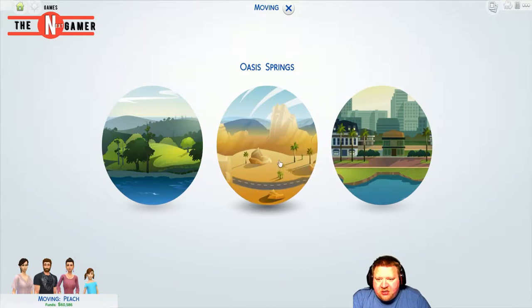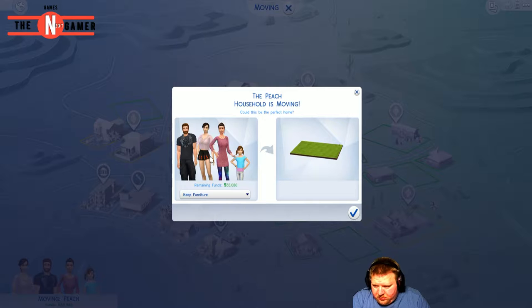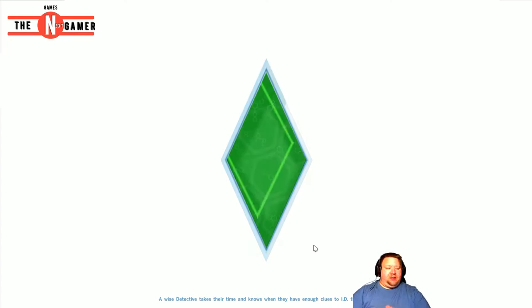I'm thinking we're gonna go to - where is it - Willow Springs? Because I have a great deal on a plot up there. We get 60k total - we had 30,000 and we get over 30,000 for the house, so we end up with 55,000 and 86. If we sell furniture, we get 92,000 - sweet, that's what we're gonna do! Since this is just a plot of land, we sell the furniture. You can't sell things in your household inventory, but everything else in the house you can. Let's move and build our new sim home!